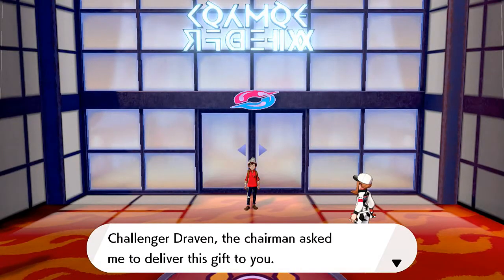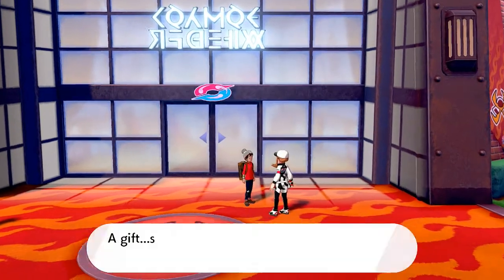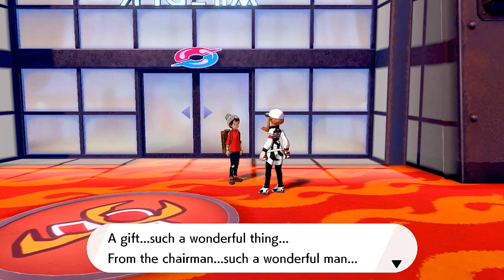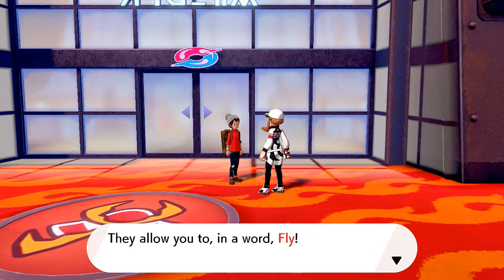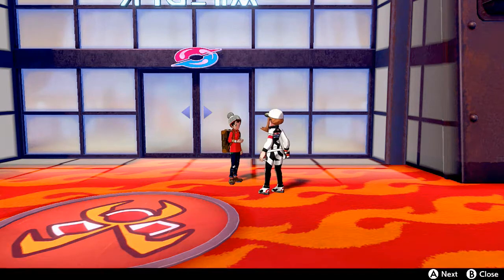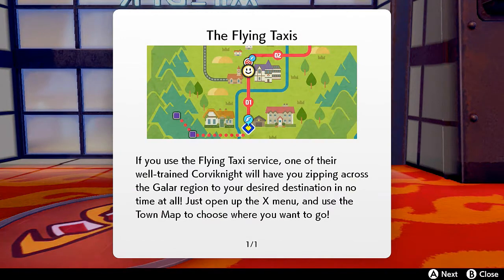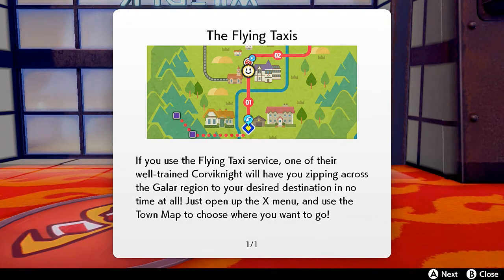I kind of feel like somebody's going to stop us to introduce us to something else right here. 'Challenger Draven, the chairman asked me to deliver this gift to you.' What could this gift be? 'This gift is access to the flying taxis - they allow you to, in a word, fly. Calling a flying taxi will allow you to travel quickly back to areas you've already visited.' The flying taxis - if you use the flying taxi service, one of their well-trained Corviknight will have you zipping across the Galar region. Just open up the X menu, go to the town map, and choose where you want to go.